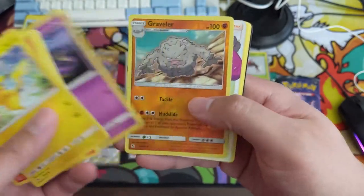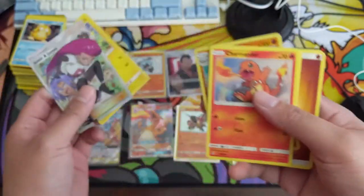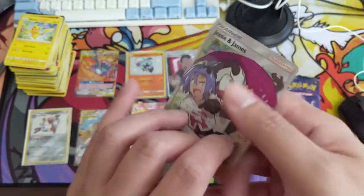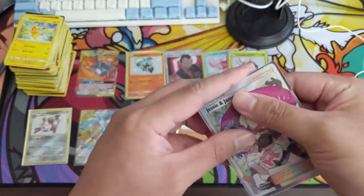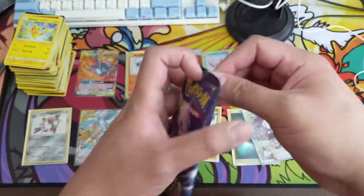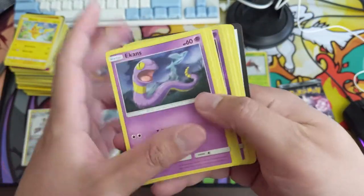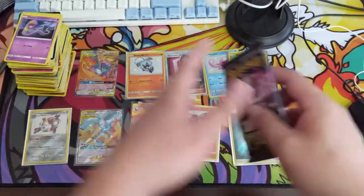Jesse and James — alright, we got both full art supporters from the regular Hidden Fates set, and it feels like it's kind of rotated again. The full art supporters are definitely not the ones we are ideally getting. Reverse slot, reverse slot — maybe a shiny? Nope, just a Jynx into a Bill.